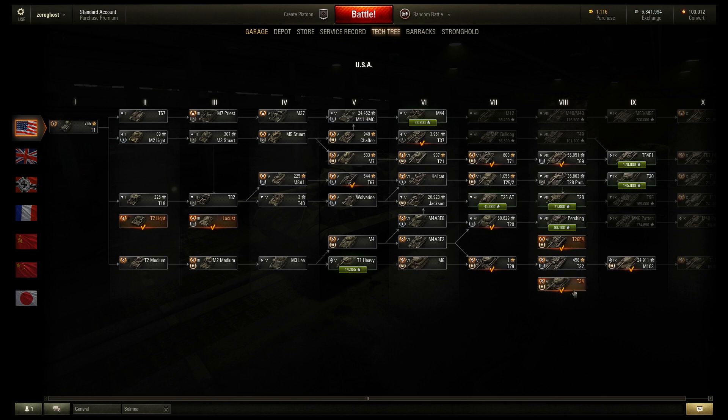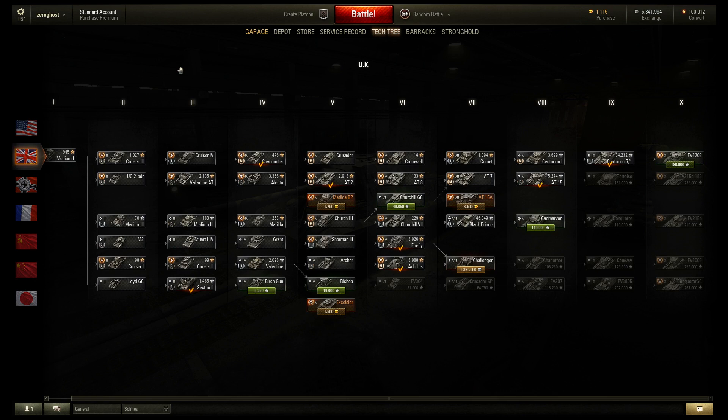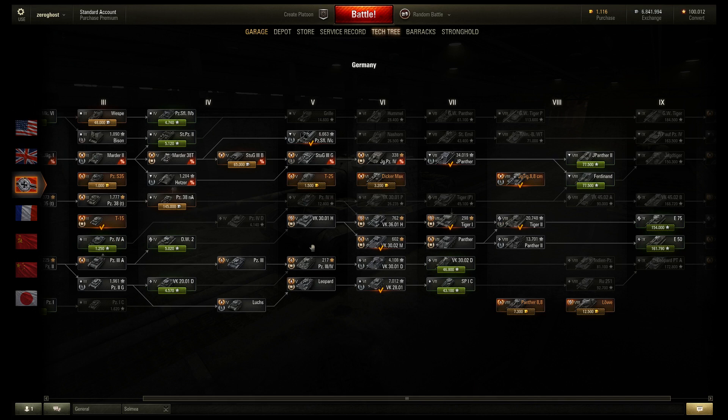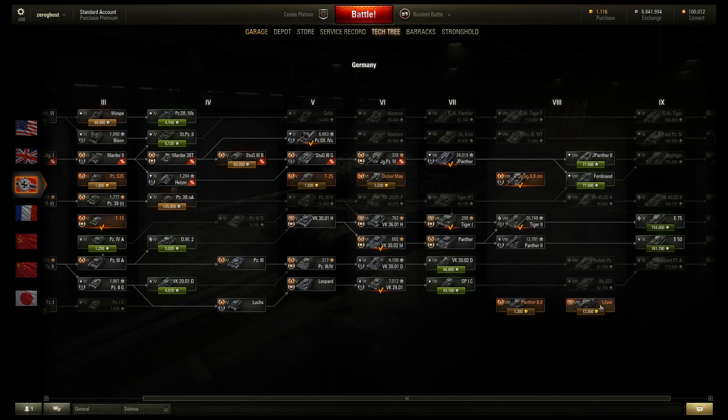I was looking through the tech trees at what I could get. I already have all the American ones in the tree at least. For the British, I considered the AT-15A, but 171 pen for a TD where you don't have the chance to flank and want to stay back a little bit — it's not a bad gun, but it felt lacking, not really worth my money. As for the Germans, the Panther 88 — I only have one German medium and I don't play it very often.